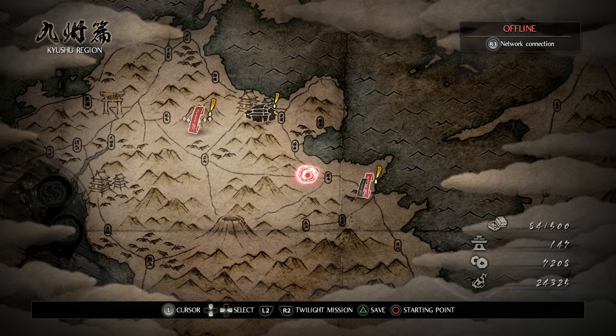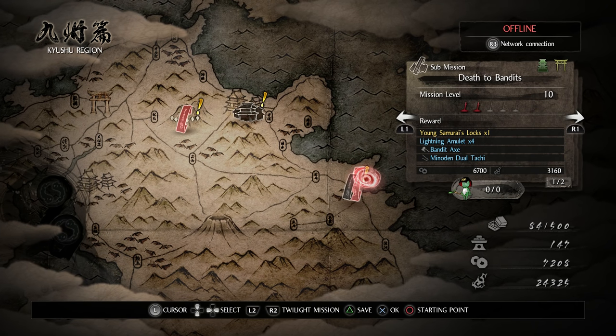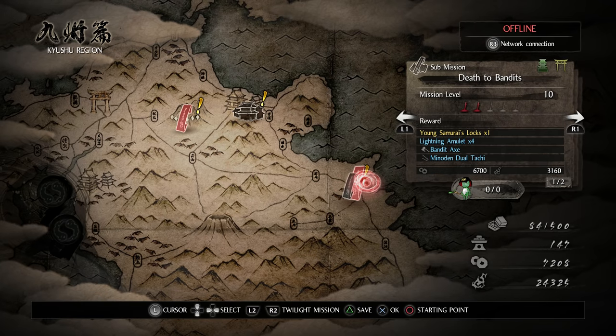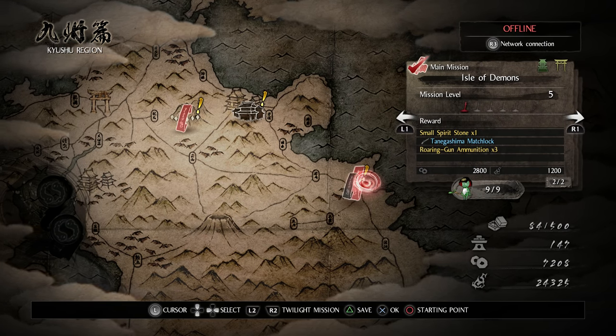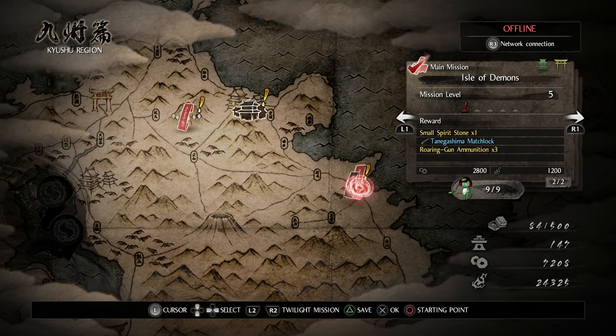We've got these banners on the map — these are your missions. This one's a submission called Death to Bandits, mission level 10, and it shows you the rewards if you complete it. Then there's also the mission we did, the Isle of Demons. You can see that's checked off; we completed it and got nine of the nine Kodama.